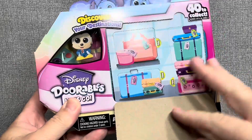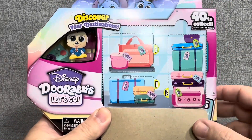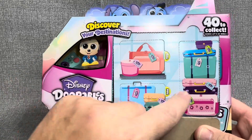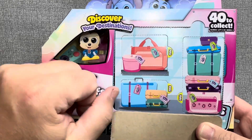Let's get into the side of this. As you can see, in the luggage compartment is where our Doorables are hidden. This time we've got one, two, three doors. And this big stack of luggage right here usually hides at least a couple of Doorables. Maybe we'll get lucky and get an extra one today.